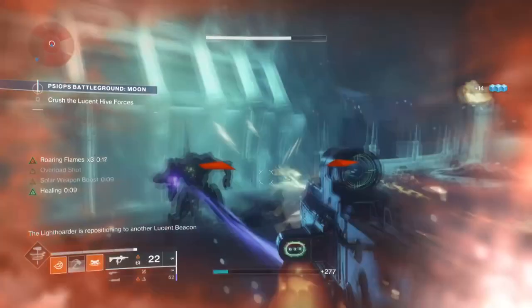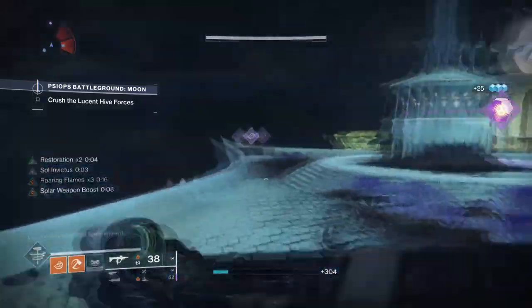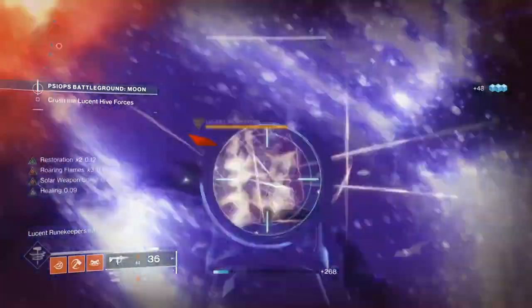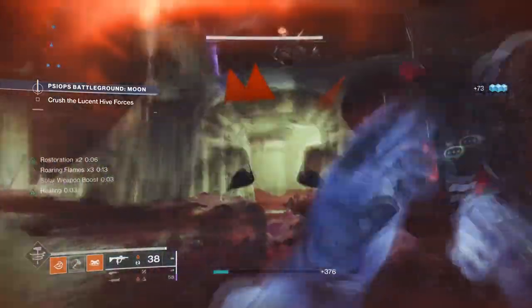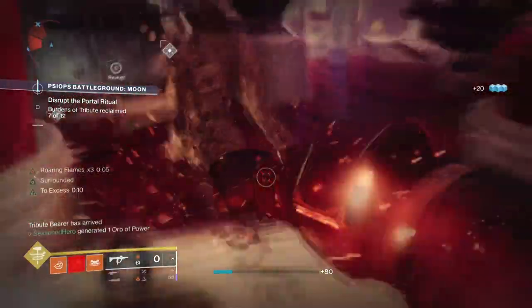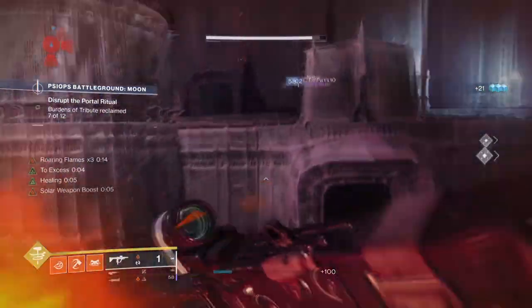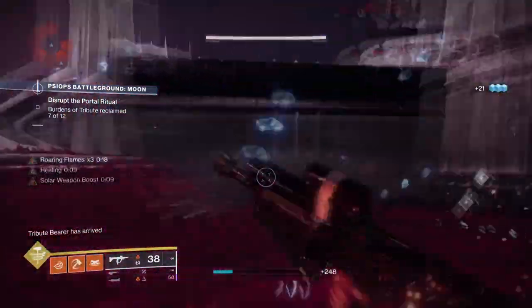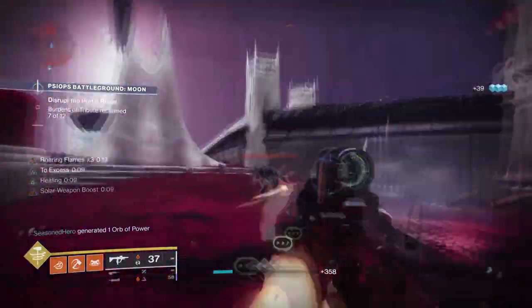How the build performs in high-end content will vary depending on how and when you use your charged melee. In Legend content where difficulty is tough but not impossible, you'll be fine as long as you watch how much damage you take. A prime example is the Moon's Nightmare Hunt on Legend mode — when a Tombship and tons of combatants are chasing you, it's a perfect situation to pull your melee off. But considering the damage coming from all angles, if you don't have healing buffs active you'll get chewed up. The same applies to other Exotic missions if you don't plan carefully.